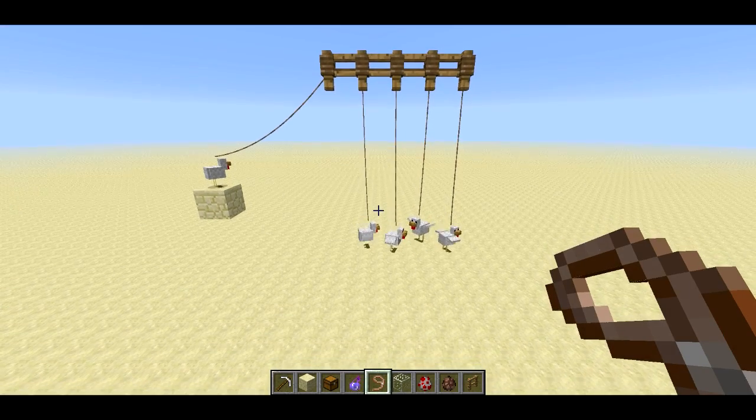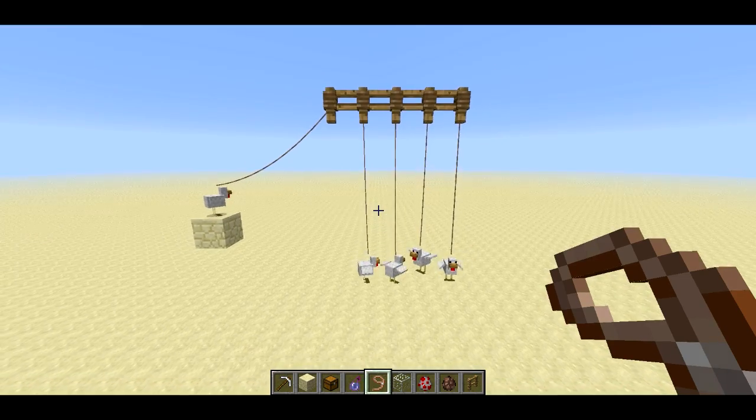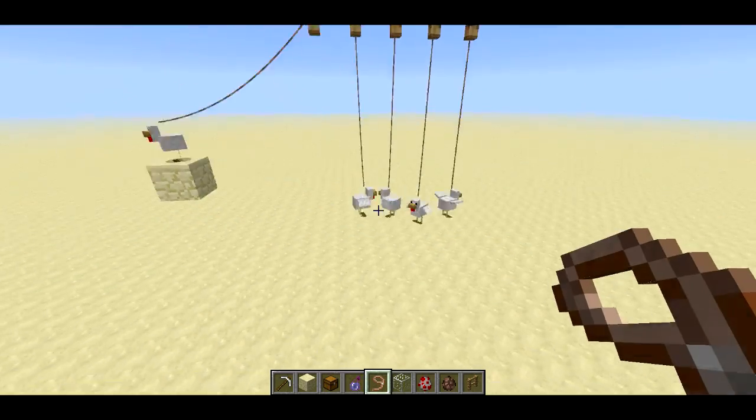Welcome back, SethBling here. As you can see in front of me, I've built a Newton's Cradle in Minecraft. A Newton's Cradle is a device that demonstrates the physics of elastic collisions, and you get the balls swinging kind of back and forth.